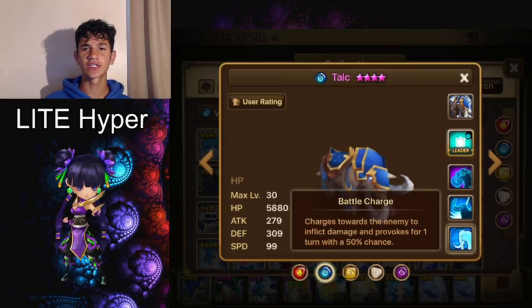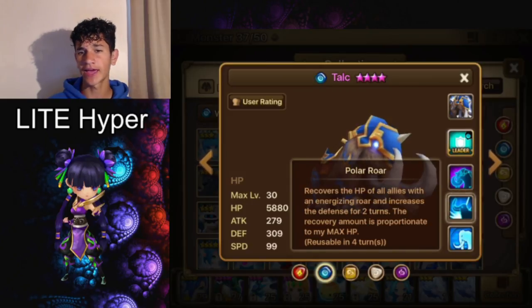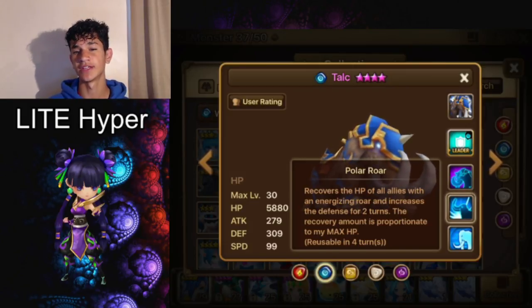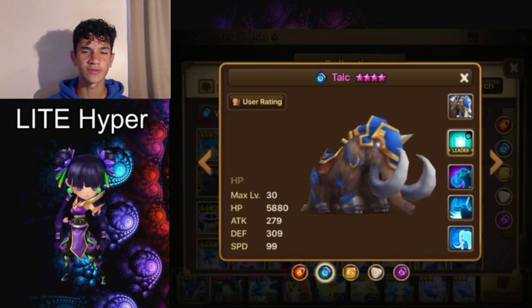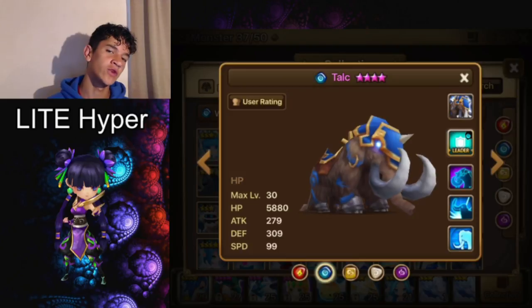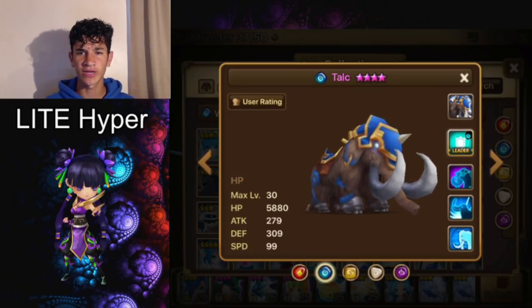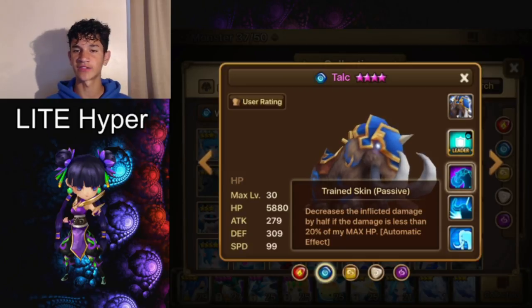Talc's first skill is the exact same as Basalt's — he provokes for one turn with a 50% chance, going up to 80% when max skilled. His second skill is also the same: it recovers HP based on his max HP and increases defense for two turns. It's also on a three-turn cooldown when max skilled. The only real difference besides element is his passive, which decreases inflicted damage by half if the damage is less than 20% of his max HP.